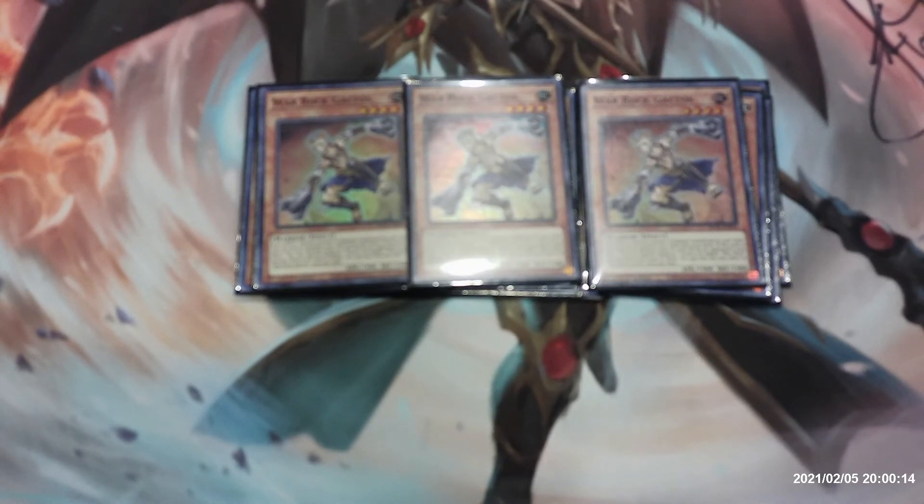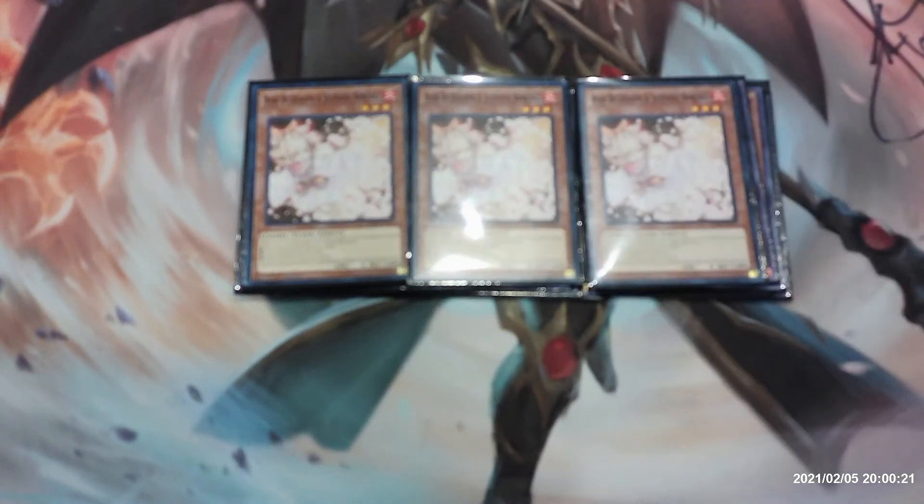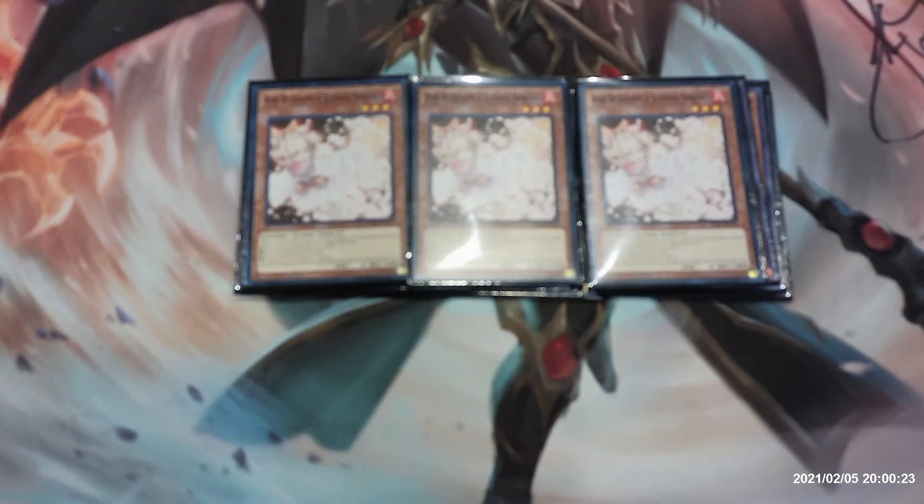Lastly for our monsters we have three copies of Ash Blossom and Joyous Spring as part of the hand trap lineup. When a card or effect is activated that includes adding a card from the deck to hand, special summoning from the deck, or sending a card from the deck to the graveyard, you can discard this card and negate that effect. Once per turn.